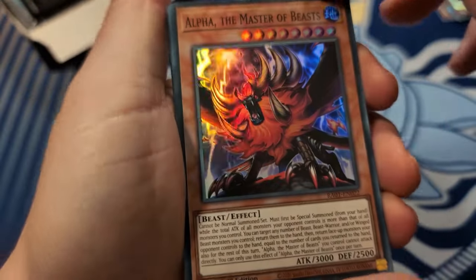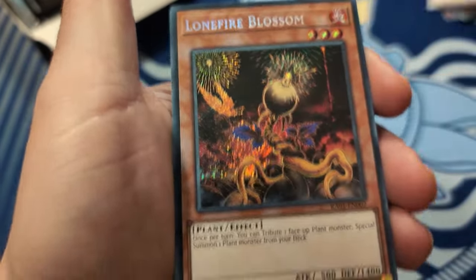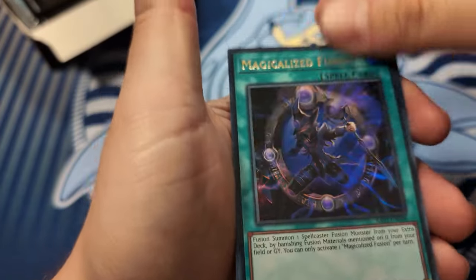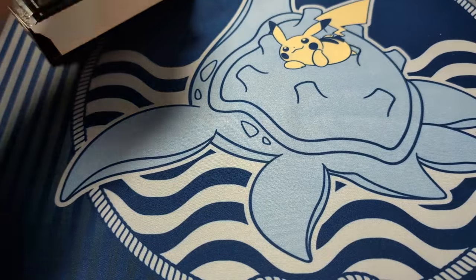Super Alpha - how ugly, but you know what, it does the job. Super Lava Golem, secret Lone Fire - I'm a huge fan of that. Magical Eyes Fusion and an ultra Redoer - if only I'd had that before.